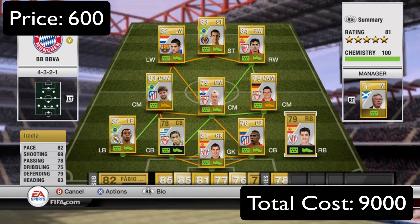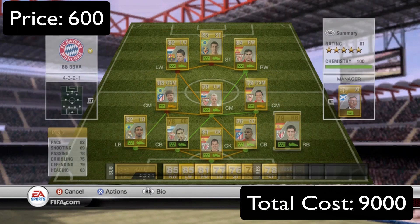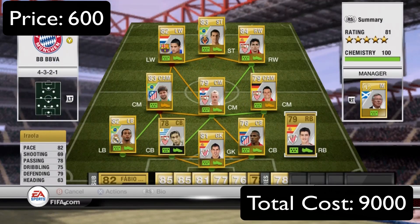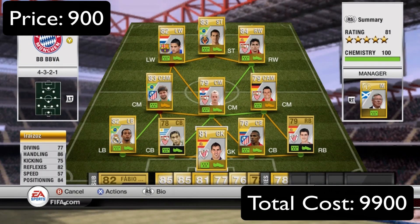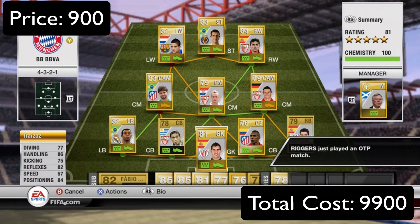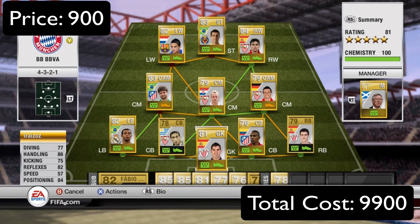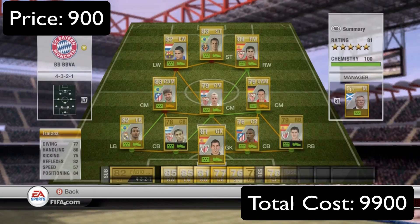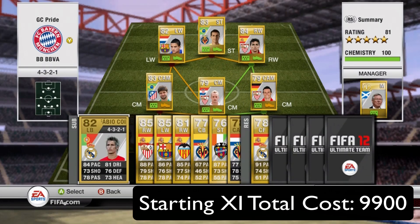Right back we have Irola: 82 pace, 79 defending, 78 passing — good going forward. Only 600 coins; he scored a few goals for me, not too bad for a right back. Then finally for my keeper we have Iraizoz — he is ridiculously good for his stats. He's only 81 overall but makes some crazy saves: 77 diving, 86 handling, 82 reflexes, and 84 positioning. Got him for 900 coins and he's been so solid back there.